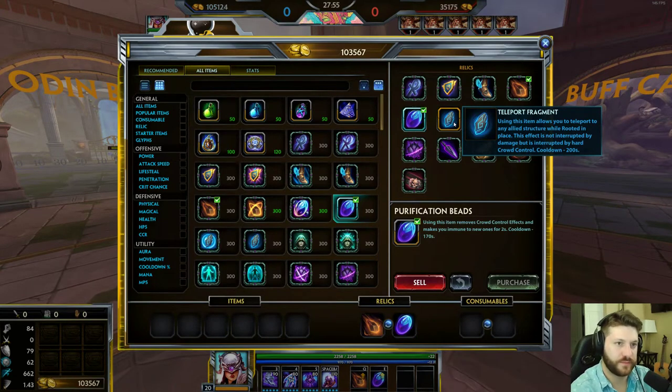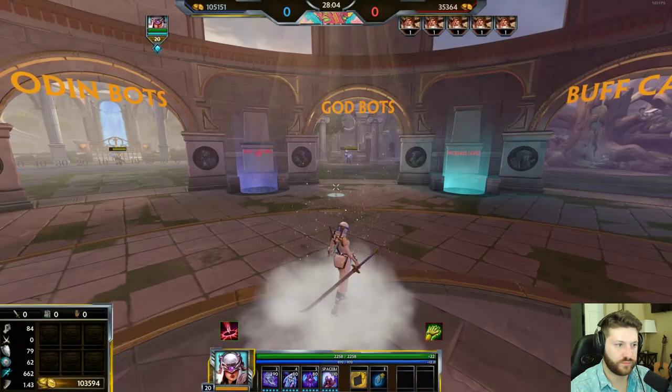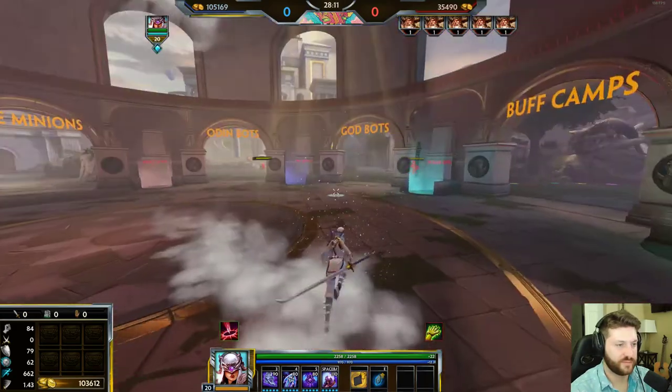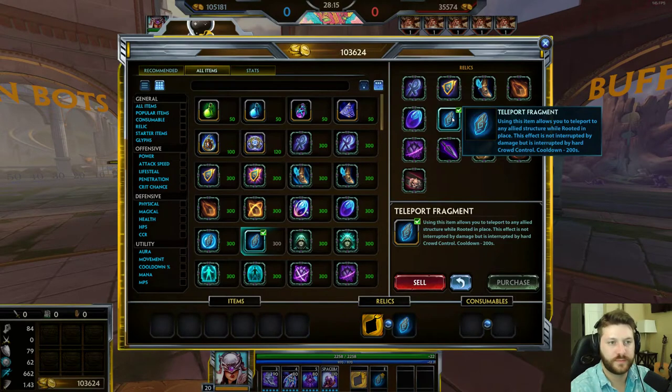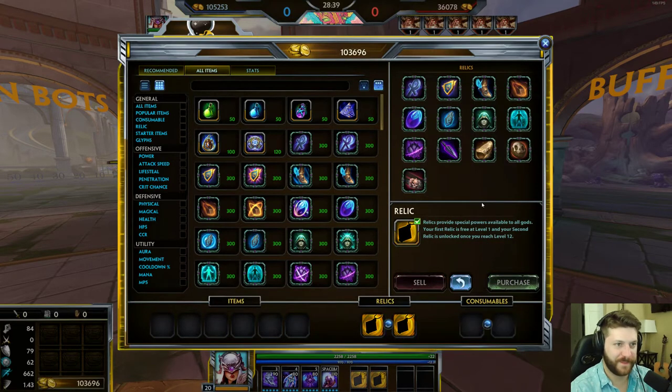Teleport is a pretty simple item. It allows you to teleport to a structure. You don't ever get this in Arena and pretty much not in any game mode but Conquest. In Conquest it lets you teleport to a tower at first level, and later you can teleport to wards if you upgrade it. This is really only for warriors and solo lane players — don't get it on a squishy character. It's got a really long 200-second cooldown, so it's really helpful for tanky characters that can stay on the map for a long time, back, buy all their items, and then hop right back into the fray. On mages, hunters, and most other classes, don't get this item.